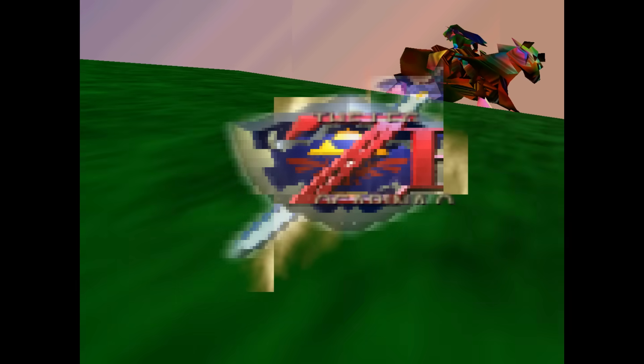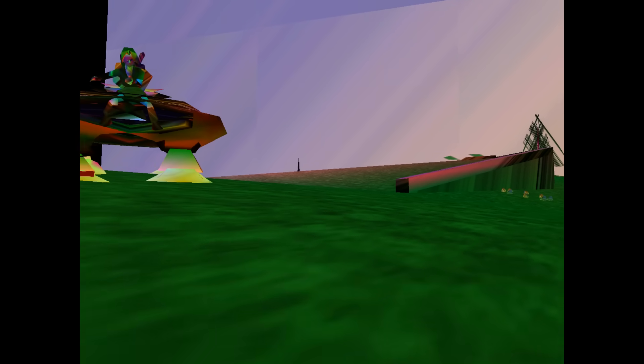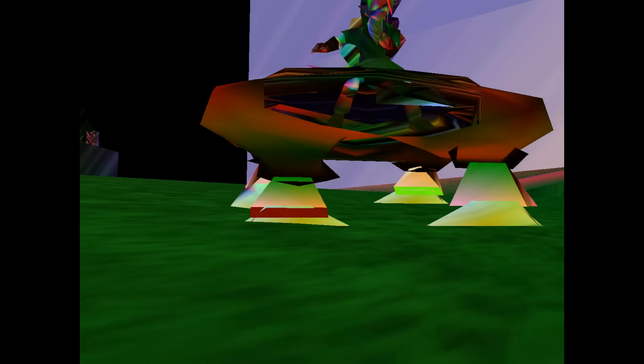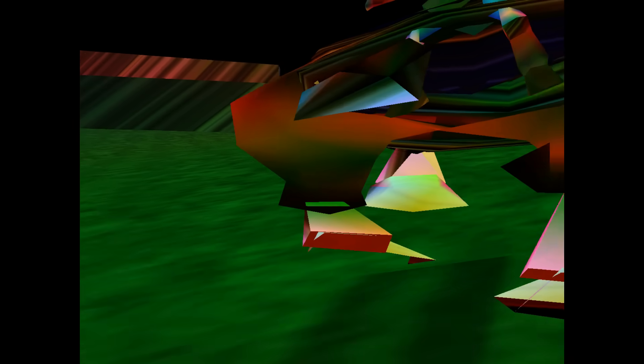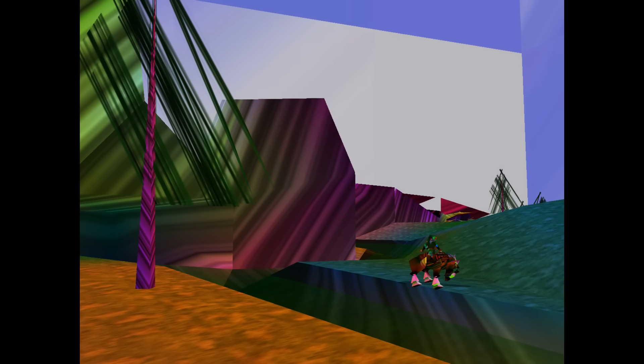Oh, this corruption. Oh my god. Holy shit, she's backwards - Epona is backwards and wide! I like how that was the first thing I noticed, like everything else is normal except that she's backwards.